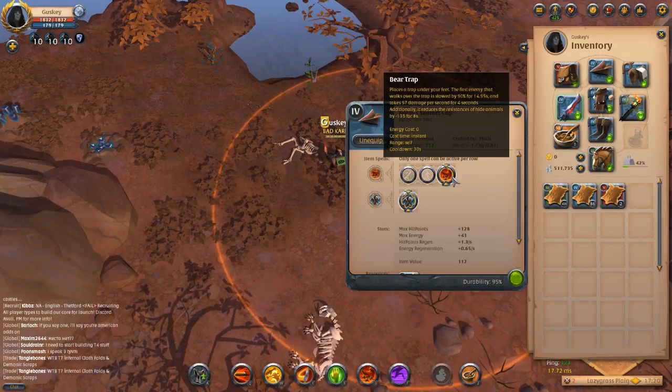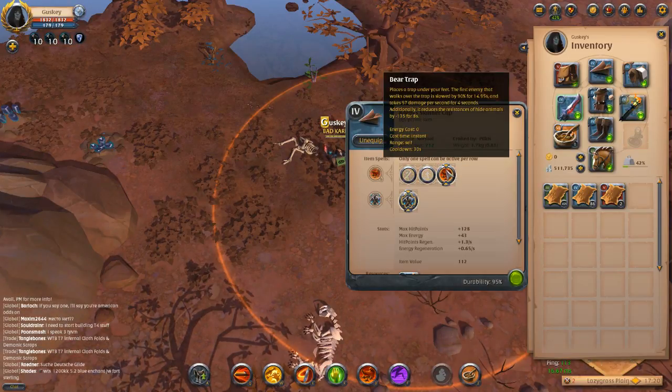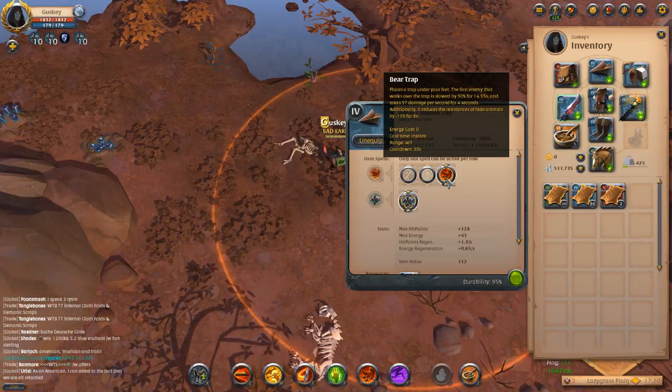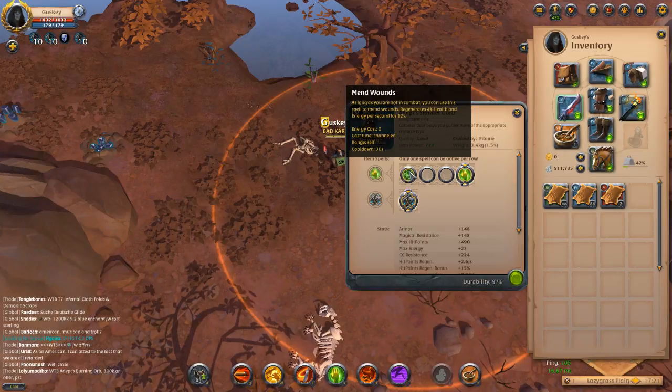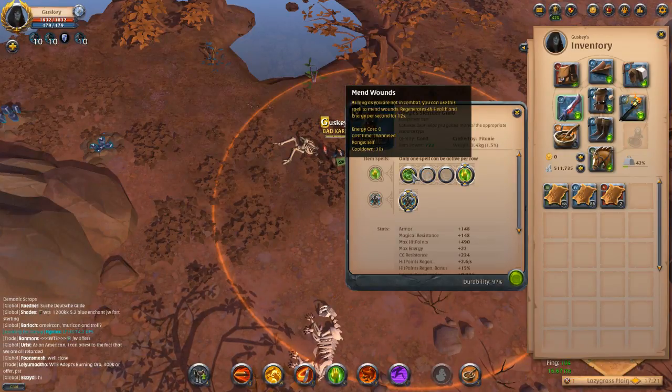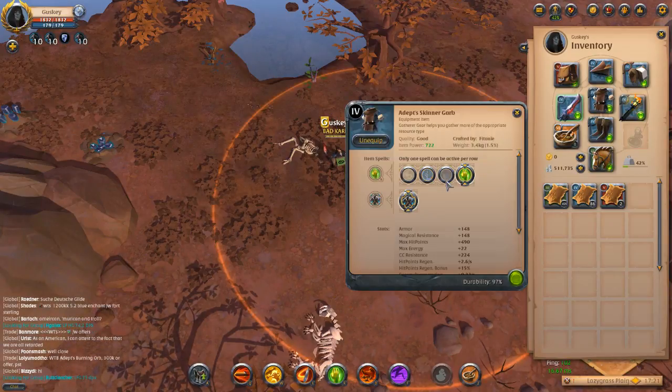You've got block and cleanse here, you've also got a bear trap which is a really strong slow with damage over time and resistance reduction. You've got mend wounds which is on pretty much every chest piece.